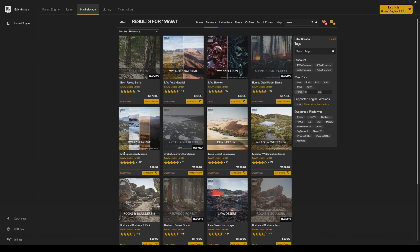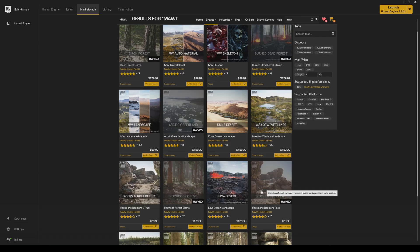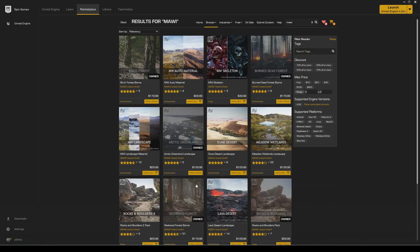I'm getting a lot of new people in the channel viewing these videos, so Maui is a guy — I think they're like two people — that creates these amazing photorealistic photo scan assets. They have the best environments in the Epic Marketplace right now. I'm making my way down the list and I think my next one is going to be the lava desert, but today we're taking a look at the Redwood Forest.